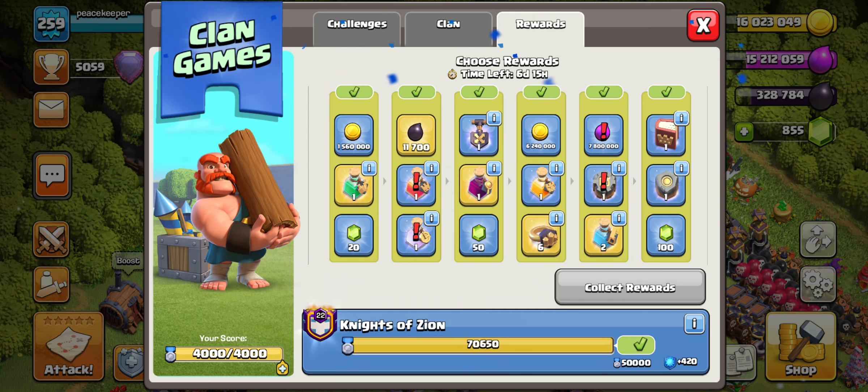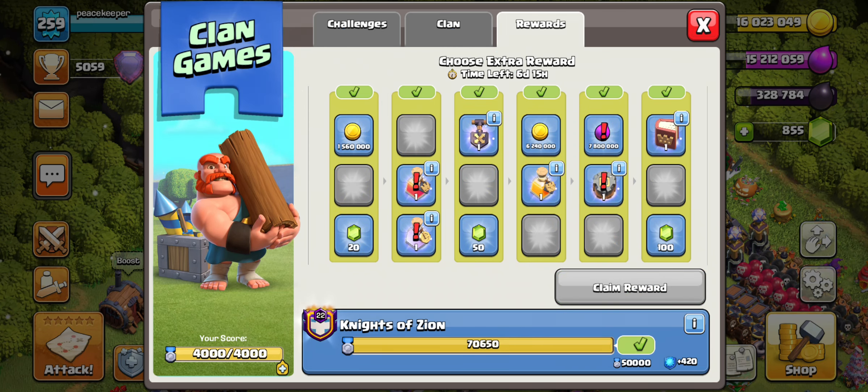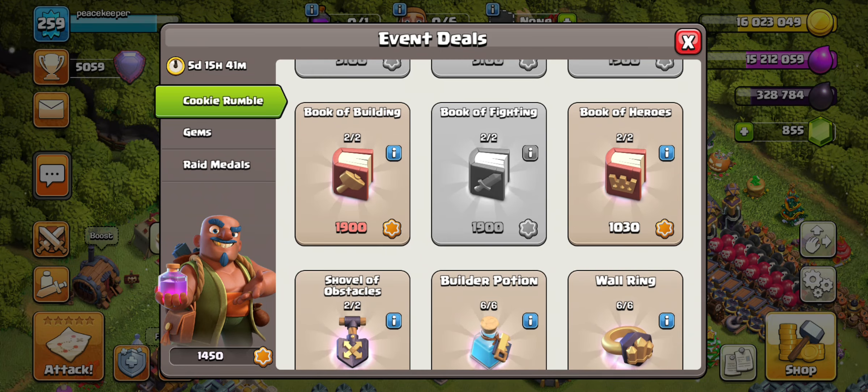Now on the last tier we have the book and the rune — the two best rewards on the last tier. We're gonna take the rune of gold for right now. But I'll show you another way we can get a book of heroes. If you go into the Cookie Rumble event, we are able to buy a book of heroes — we can buy two, but you can only get one book of heroes sadly. I wish you were able to get a little more and I wish they were a little cheaper.